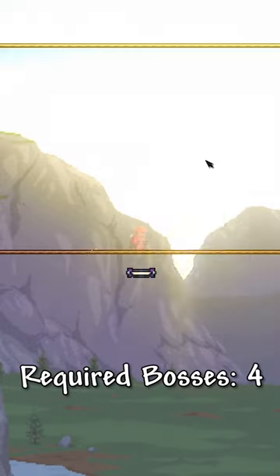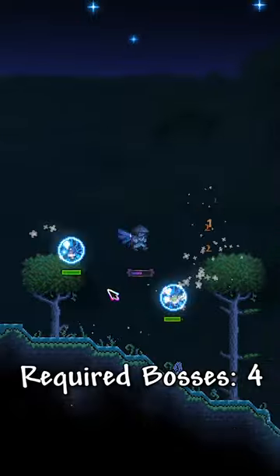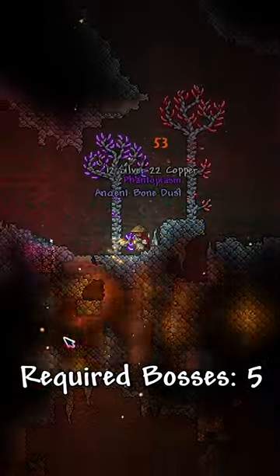The Eldelon Tablet from the Abyss to spawn the Lunatic Cultist, and defeating them will give you the Ancient Manipulator and begin the Celestial Invasion, where you can challenge Moon Lord for Luminite. Overloaded Soldiers post-Moon Lord give you access to Phantoplasm.